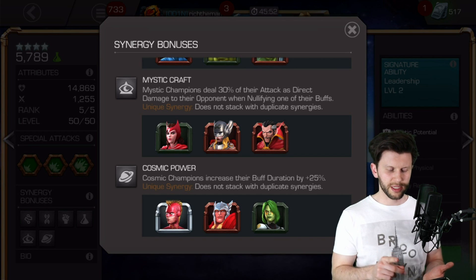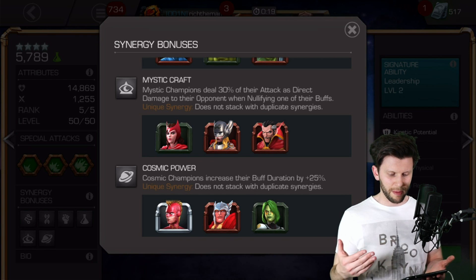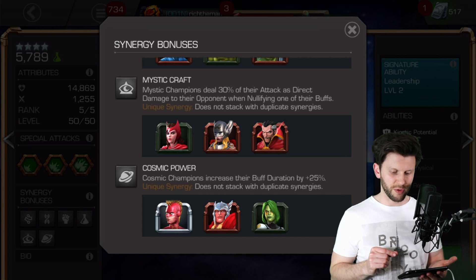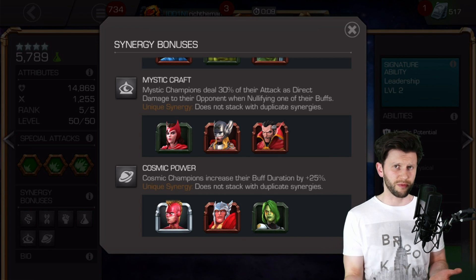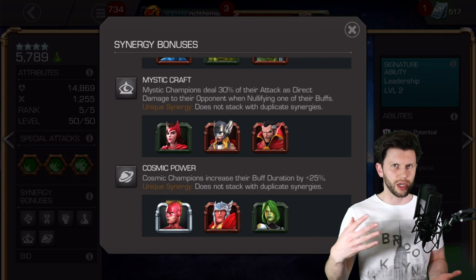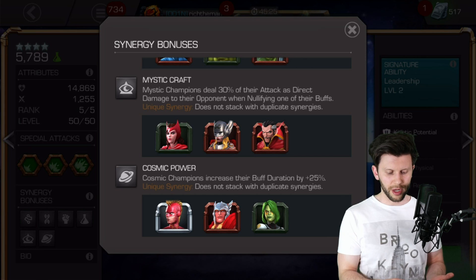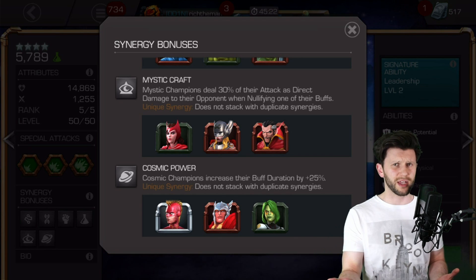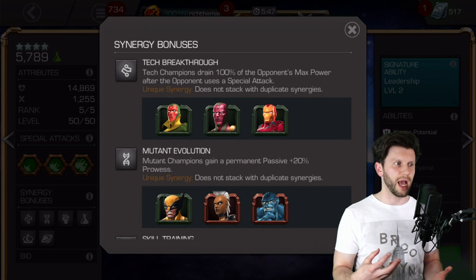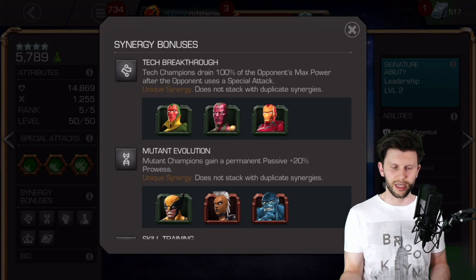There's one synergy grouping which I like the most — cosmic supremacy coupled with cosmic power. Cosmic champions increase their buff duration by plus 25%, added on to cosmic supremacy. I think we're going to see, for me, having Captain Marvel as a lead champion with an increased amount of Fury being on can really mean a huge amount of damage output. So I'm going to look to experiment with this in the future — expect a couple of videos about these synergies. I like how they're so diverse with regards to what champions they bring in and what kind of inclusion they have, whether that's improving damage output, nullifying effects, or so many different things. Really darn cool.